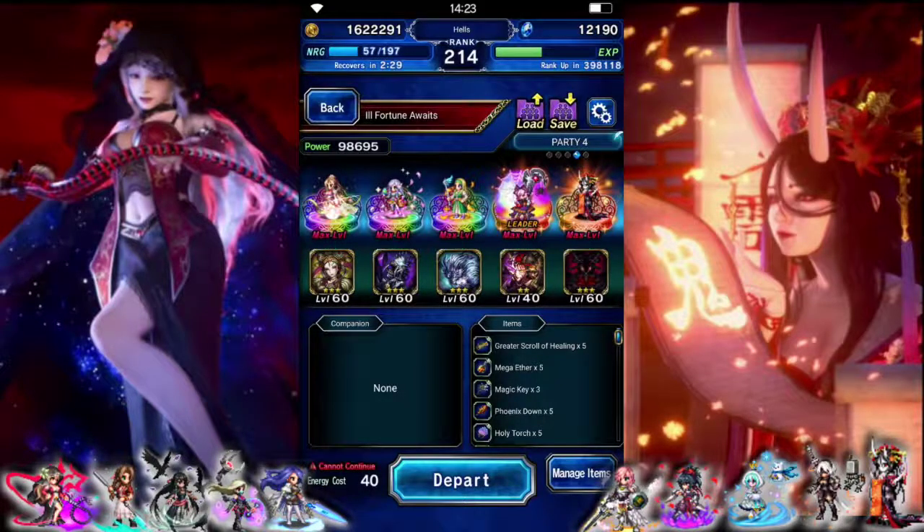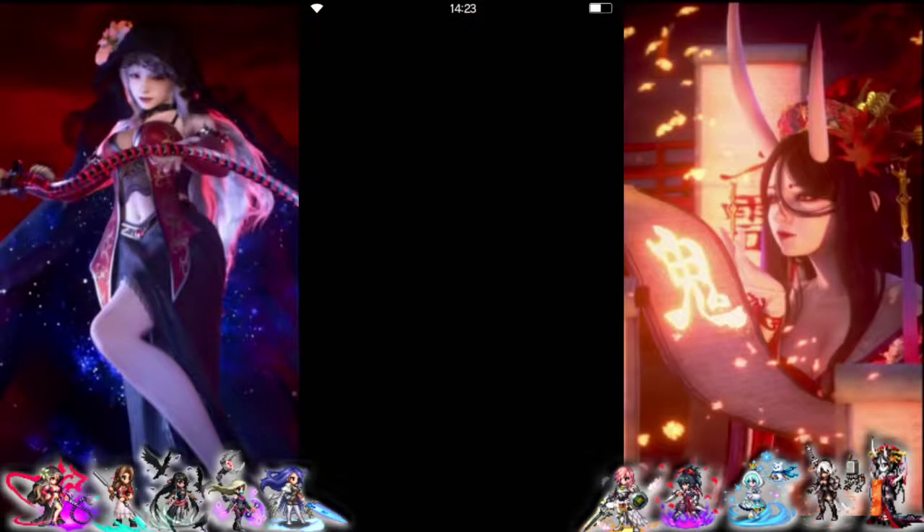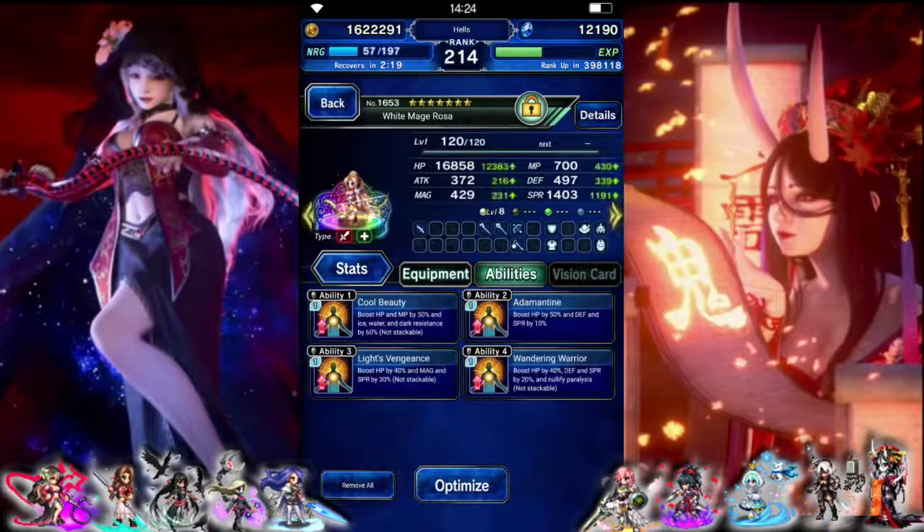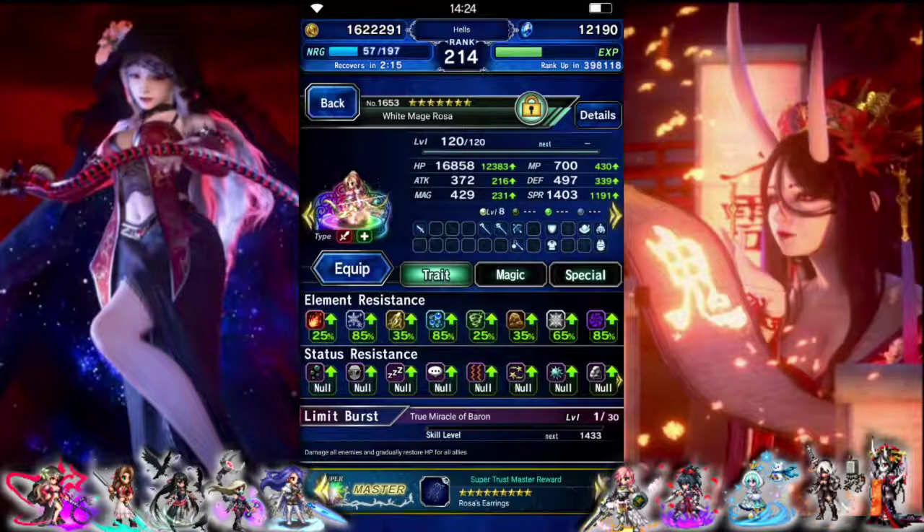The team that we are taking: we have White Mage Rosa. She's here to break the barrier, so she's dual wielding rod and staff. Other than that she just has some spirit and health gear, and she has okay light and dark resist.